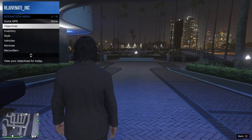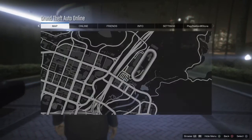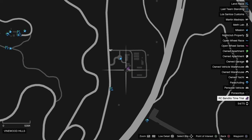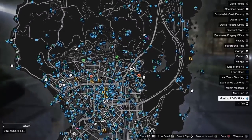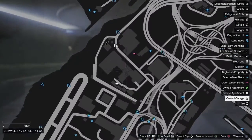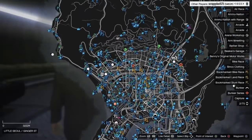I've got to turn the jobs back on — I turned them all off to see something. The RC Bandito is up here at Martin Madraza's this week, and it is the Vinewood Hills one. If you don't have that, it is what it is — you don't really need to worry about that. The race this week for the Open Wheel Series is at Los Santos International. It's called 'Lap It Up.' But that is this week's GTA Online update.